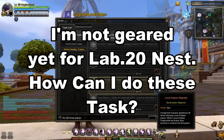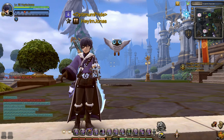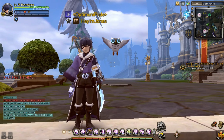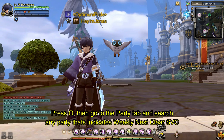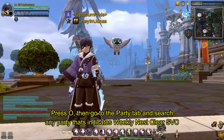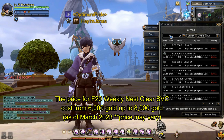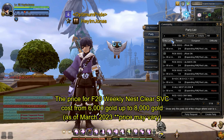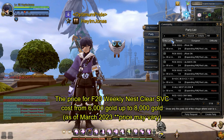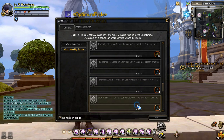If your character hasn't fully geared yet, you may wonder how to clear Labyrinth 20. I advise that you buy a Floor 20 Weekly Nest Clear Service. To find one, press also on your keyboard, then go to the Party tab and search 'Weekly Nest Service'. By the time this video was recorded, the current Weekly Nest Clear Service price costs from about 6,000 Gold up to 8,000 Gold. Once you've cleared the 3 Weekly Nest Tasks, you will get a total of 12 Lunar Eclipse Stigmata.